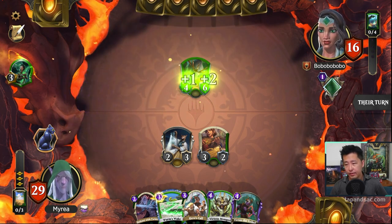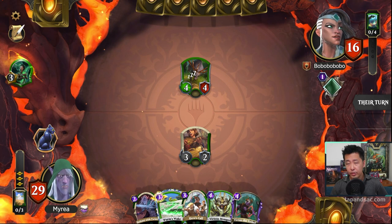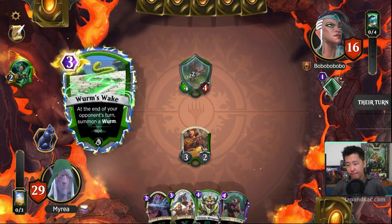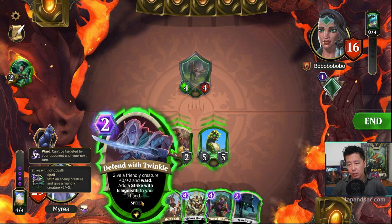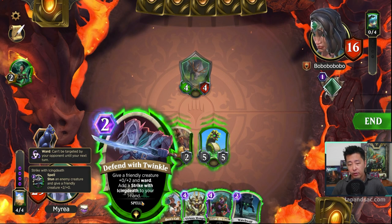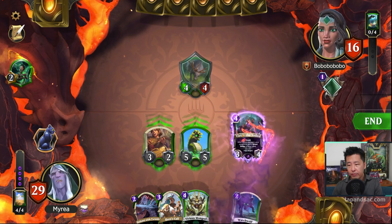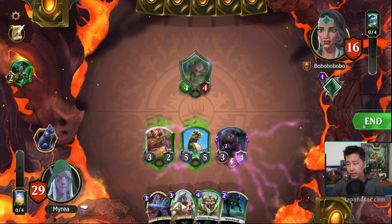The opponent has the Stag and a new card — Itaurant Zikar — which gets +2/+2 and Ward from the Arena land. We cast Defend with Twinkle, then Strike with Icing Death to stun the Stag. We give Virtus +2/+0 and swing in with all. Even though they block one creature, they take quite a lot of damage — down to 3. We pass the turn.